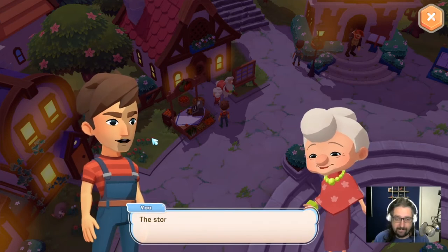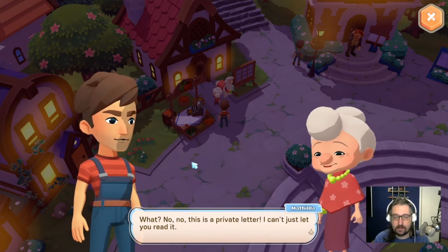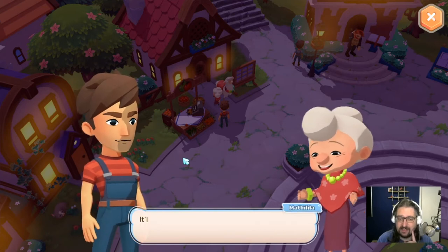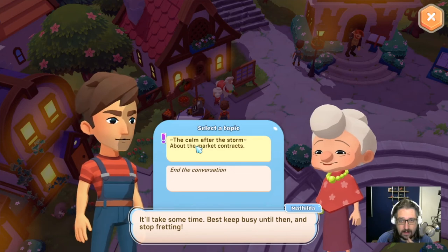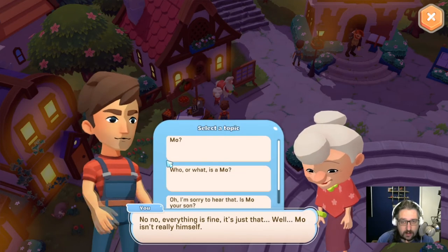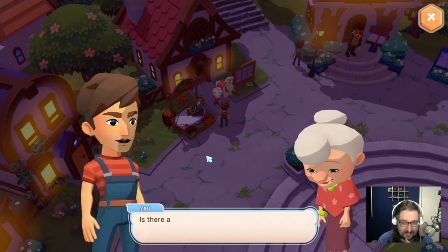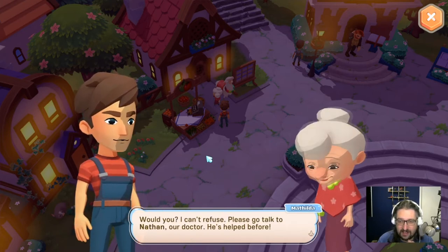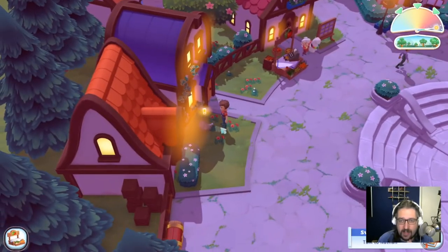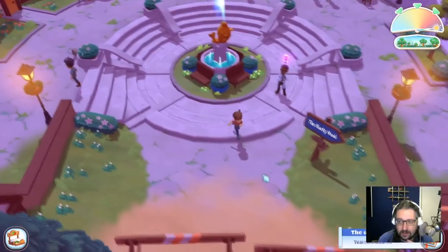There's a letter to deliver. We need glasses now apparently — something about the market contracts. What's wrong with Mo? Mortimer — the alpaca! Nathan our doctor is involved. Piggy found something — piggy, give me that coin! Okay, there's the doctor.